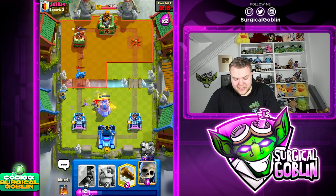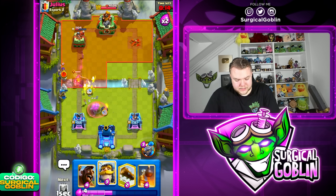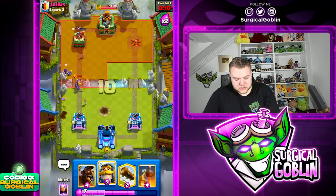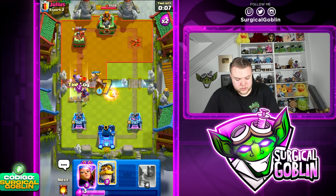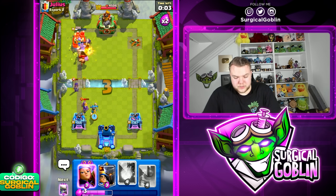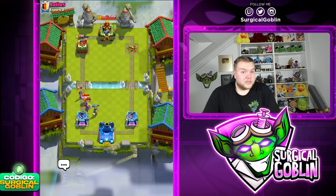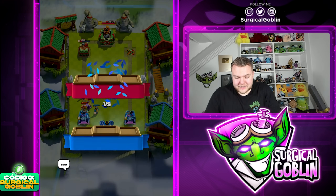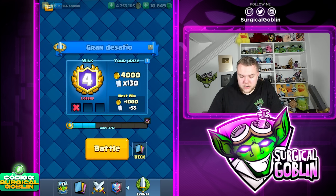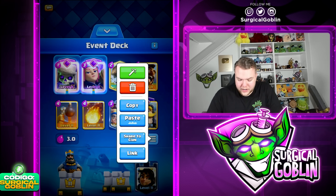20 seconds left — this is looking like GG. I don't think he has much time to protect this. He does go with the Knight and the Bomber. Let's go Hawk Rider here just to distract all the units. 6 seconds left — let's go with a Knight last second and it should be GG. Even in the worst case if he takes our tower, his left side tower was already down to 786 HP. But still nice to just survive and get the victory.